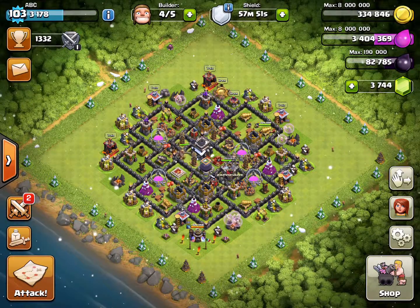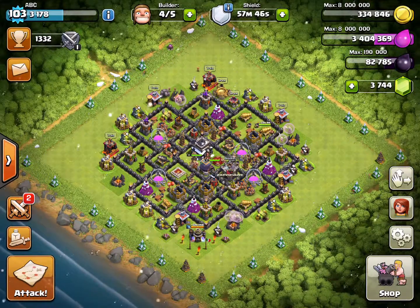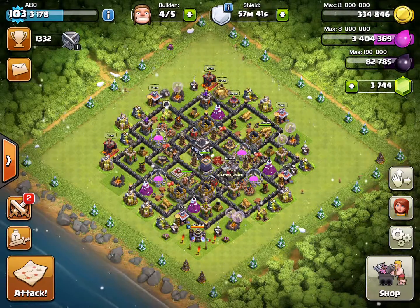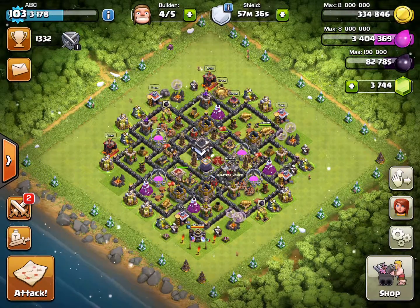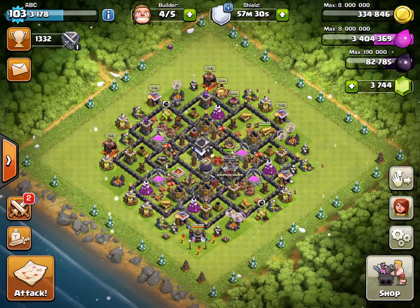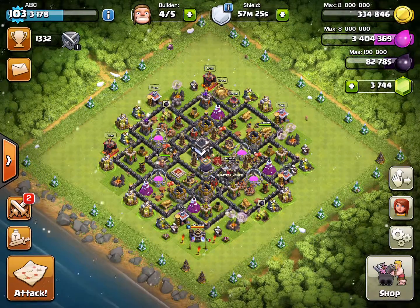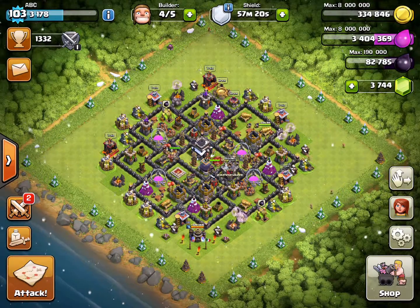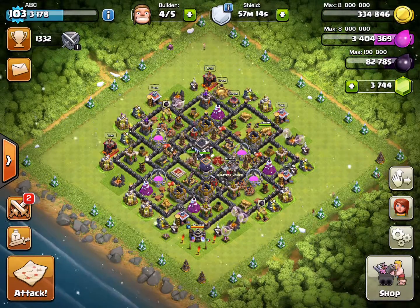Hey guys and welcome to another episode of Clash of Clans. This is the first in a five-part series where I'm doing queen walk against all 50 of the goblin levels, starting at level one and going up through 50. I had tried doing this once by attacking all 50 in one live shot and I got to like level 43, but I ran out of healers. So I decided to break it up into five parts. This episode, part one, covers levels one through ten.